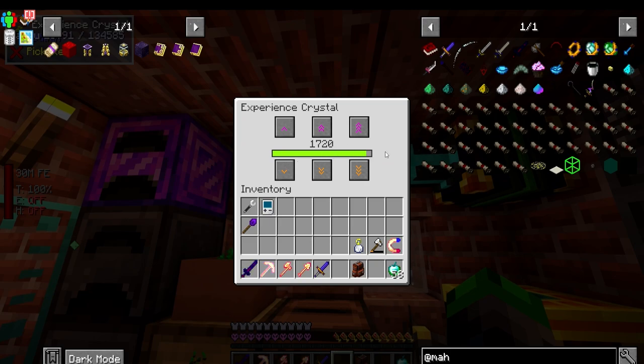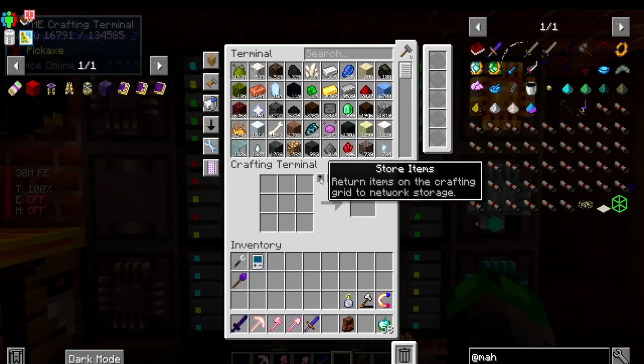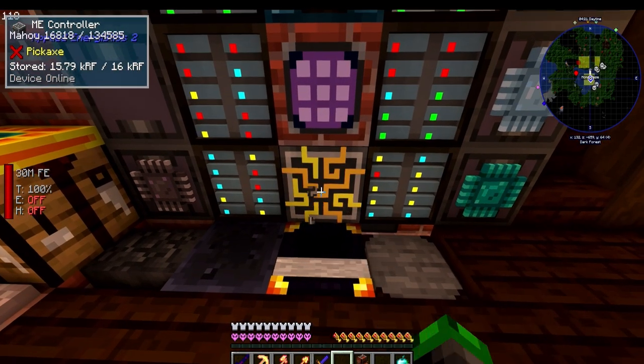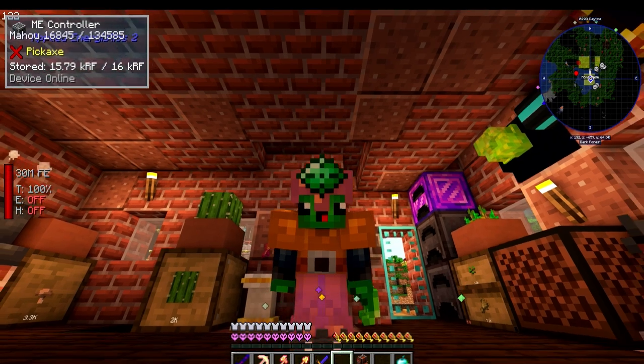That means this episode we're going to be working on wireless storage for Applied Energistics 2 - we desperately need it. So how do we do wireless storage with AE2? It's definitely a lot more advanced than Refined Storage, which is just a simple block.